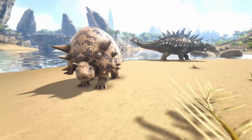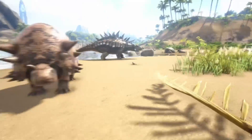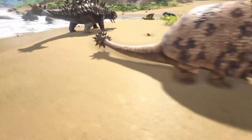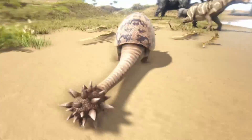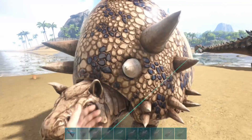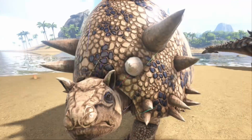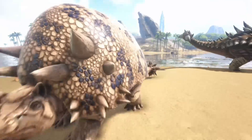Next up is the Doedicurus, and he is a stone gatherer. He can roll up into a ball and roll around, and he also reduces the weight of stones. He is a good stone gatherer — I think the only one — and that's why he is number 6 on this list. You can see his stats here; this is a level 150, but yeah, very good.